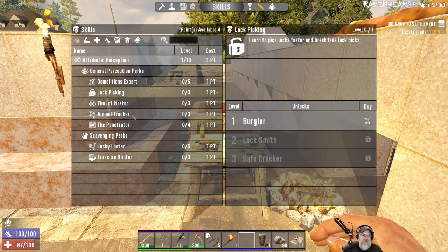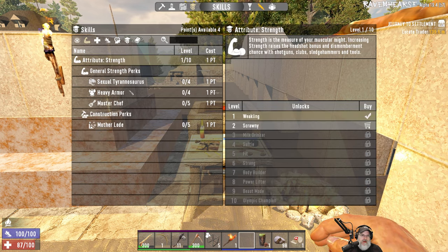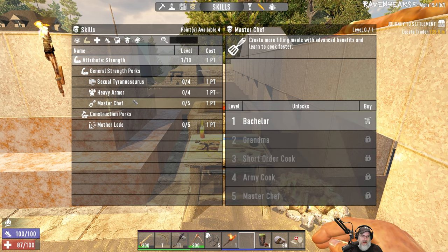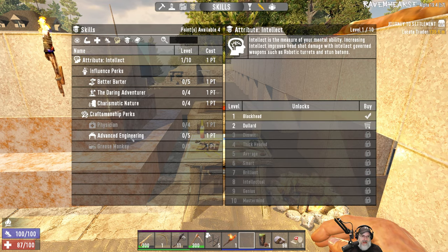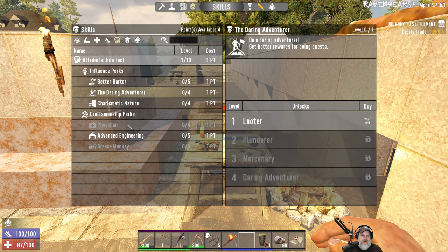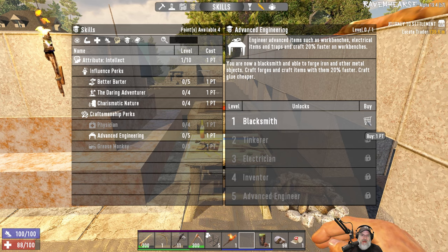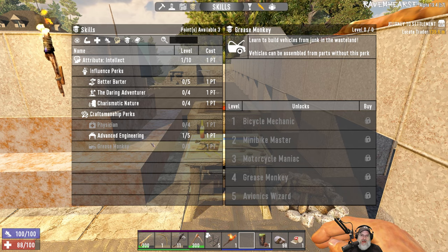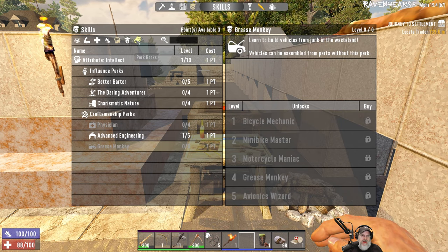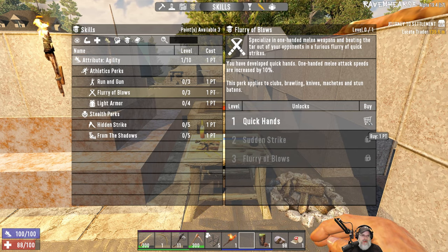Let's go to perception for a minute. Lock picking would be good, lucky looter and treasure hunter — lucky looter in particular would be good. Penetrator would be good, maybe not right now though. In strength: sexy tea would definitely be good, master chef would be good, and mother load would be good. In intellect: better barter, advanced engineering will allow us to make the forge — you are now blacksmithing, able to forge iron and other metal objects, craft forges, and craft items 20% faster. We're going to take that.